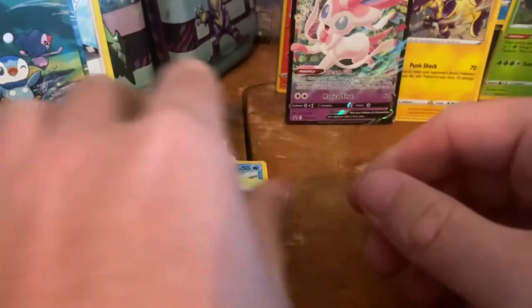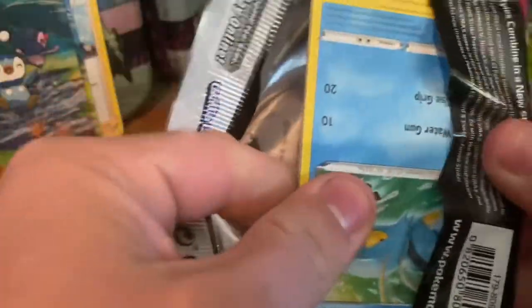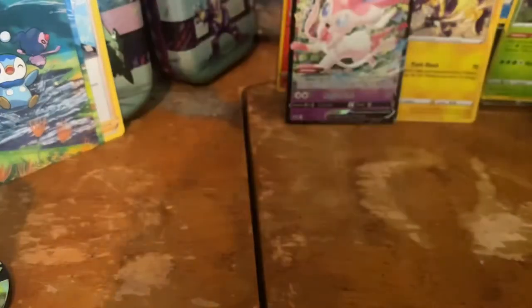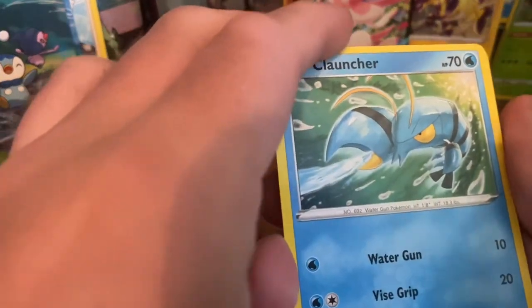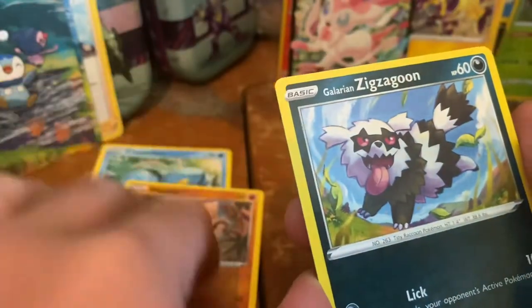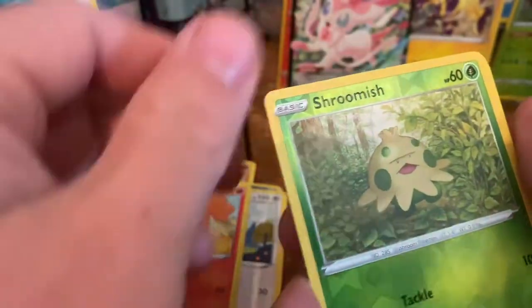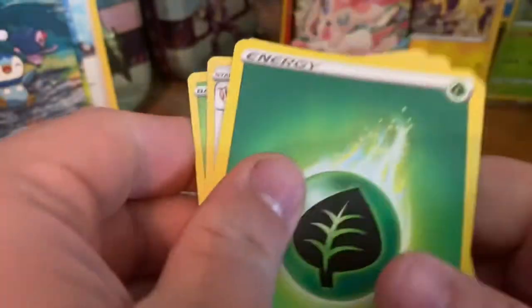Always going to knock over the tripod. I've got to find a way to get more room — somebody in my past videos has been commenting that I need more room. Code card for Fusion Strike. We got a Clauncher, a Mankey, Galarian Zigzagoon, Chansey, Boltund, Shroomish for the reverse, a Vikavolt, a Grass Energy, Dark Rider, Delcatty, and a Zarude.